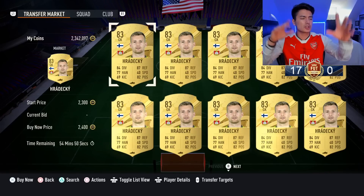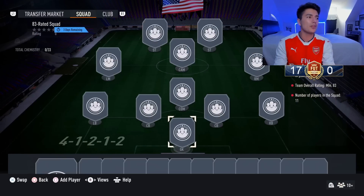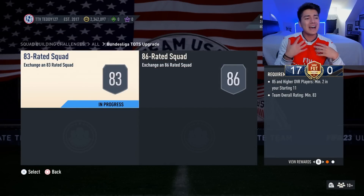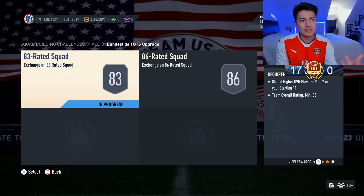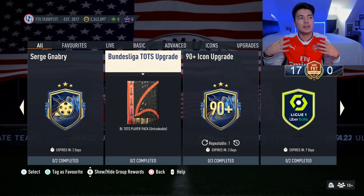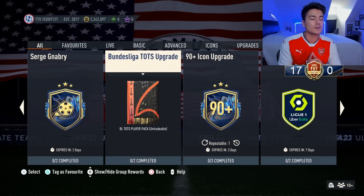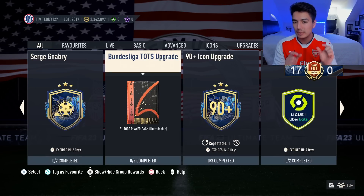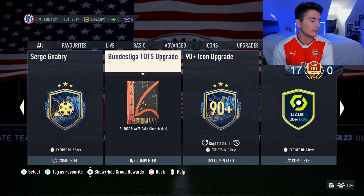This SBC also caused slight panic on a couple of Bundesliga Team of the Season cards. With high meta cards, they usually rise when this kind of SBC comes out — we saw it with Premier League and we're kind of seeing it with Bundesliga Team of the Season as well. No one's going to be packing Goretzka, Bellingham, or Musiala, so those cards are rising. The lower tier ones had a bit more panic — you're seeing some of the crappier Bundesliga TOTS cards rising too.